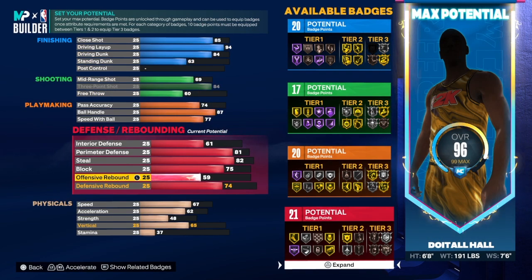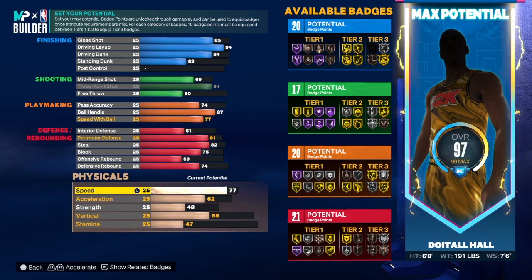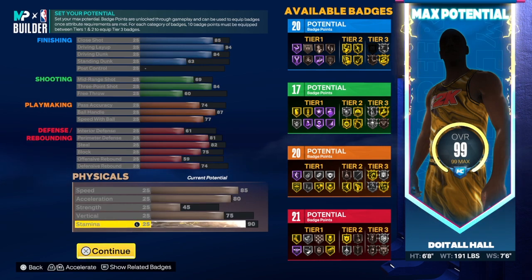Look at the combination: 20, 17, 20, and 21 badges — not bad at all. This build is rare, and shout out to my homie Z who loves those rare builds. For speed, we do have an 85. Acceleration is an 80, which is pretty good. Strength is a 45, vert is a 75, and the rest is on stamina.